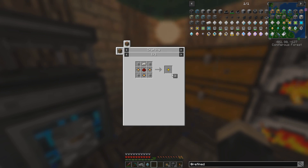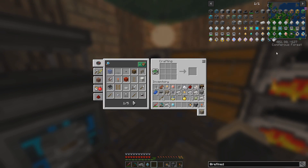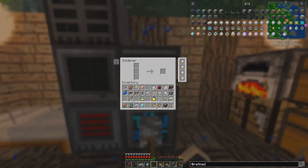Let's make some 4K storage parts. Do I have any basic processors? I've got a few. But every time it gets a little bit higher tiered. Oh, I need more basic processors — right. Well, it should be easy enough.